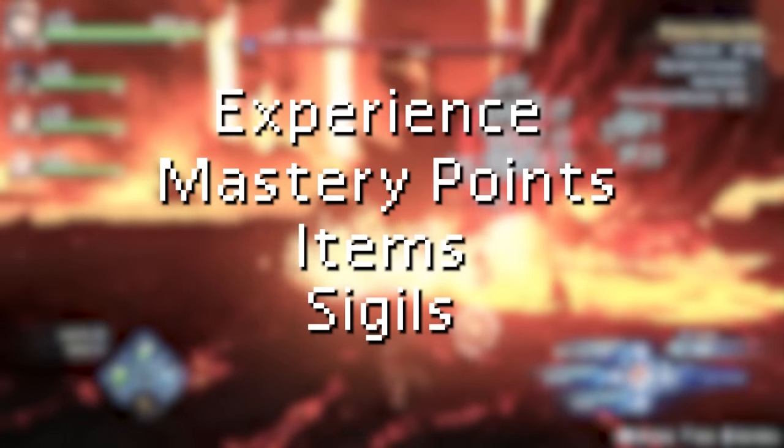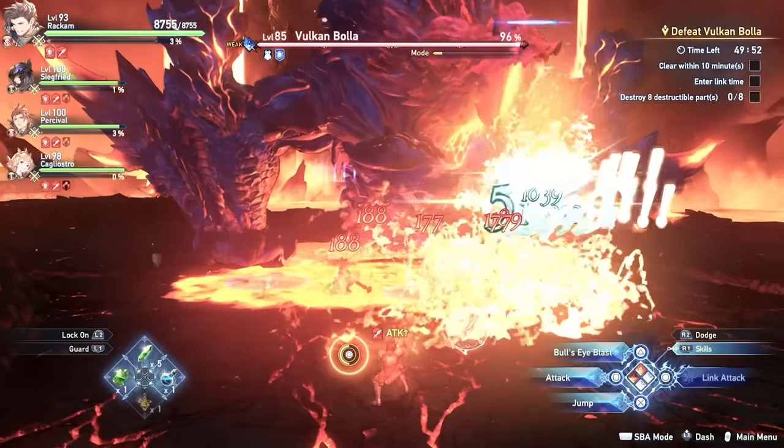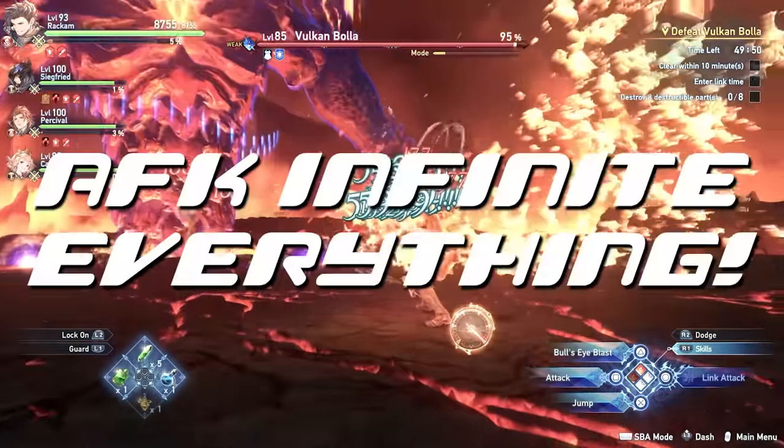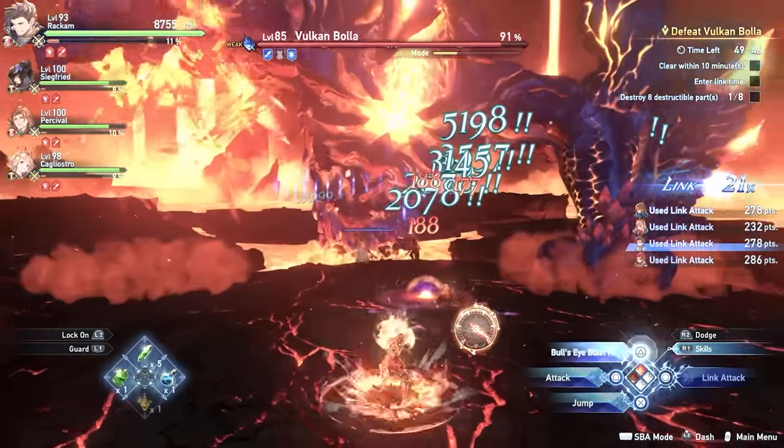Infinite XP, mastery points, items, sigils, vouchers for sigils — you name it. We can pretty much get as much of it as we want and we can do it all while AFK. So if that interests you, stick around and I'll tell you exactly how you can do this yourself.